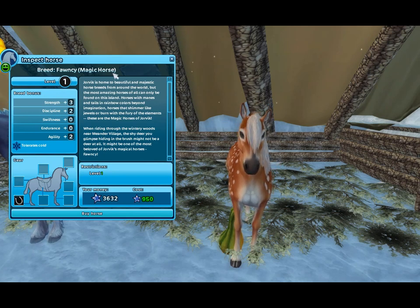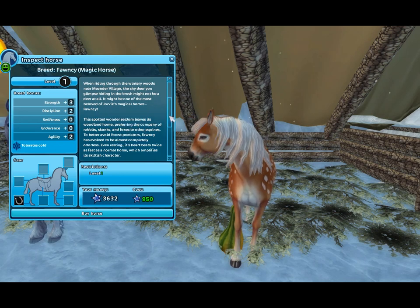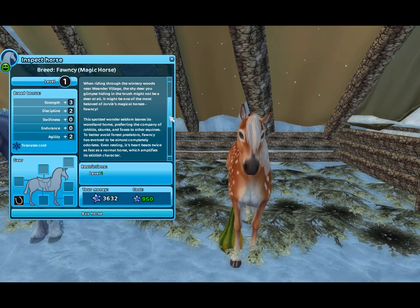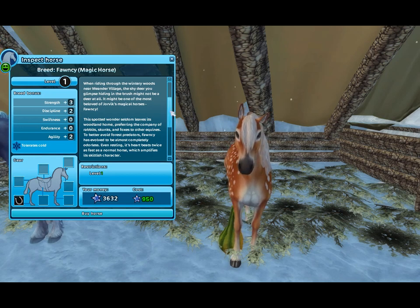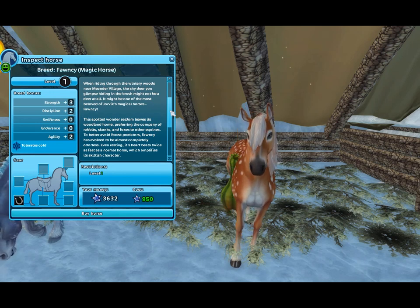Let's read the information on it. So it's a Fawnsy — it's a magic horse, which are apparently different to Jorvik Wild horses, though I'm not really sure how. When running through the wintry woods near Meander Village — ooh, Meander Village, I think that's up past North Link — the shy deer you glimpse hiding in the brush might not be a deer at all. It might be one of the most beloved of Jorvik's magical horses: Fawnsy. Is that gonna be an area we get in the future? I hope so, because we've never heard of Meander Village.